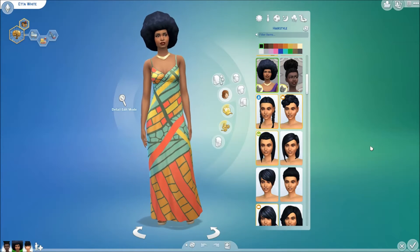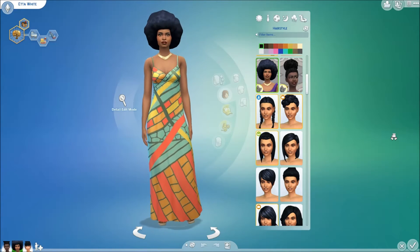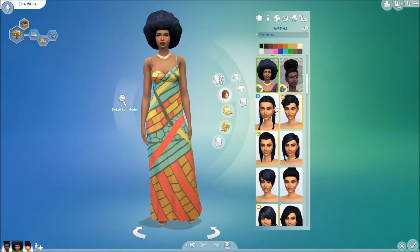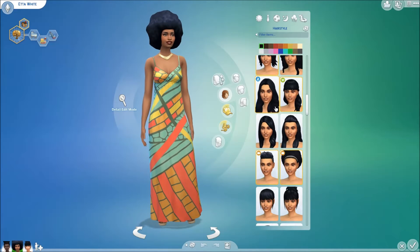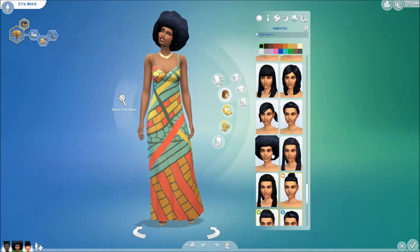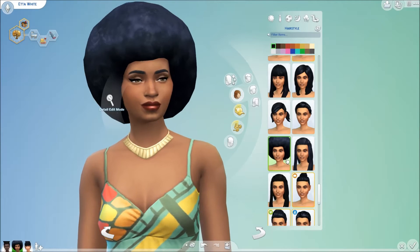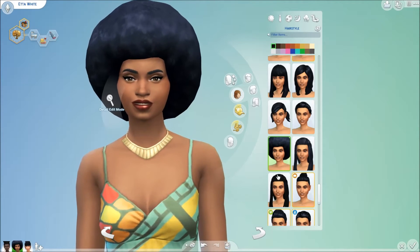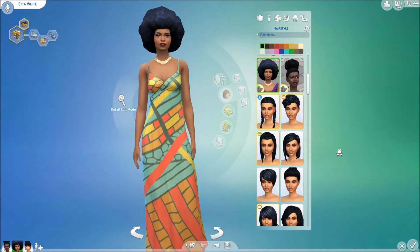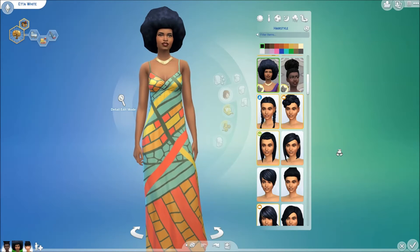Moving on, I have this second hair and it is called Improved Afro. It also has a custom thumbnail and it is a mesh edit of the base game Afro, which I'm going to show you for comparison. So that is mine, a bit more up close, and this is the EA one. You can see all I did was make it a little bit bigger and give it a bit more shape, so it's not just a big ball of something.